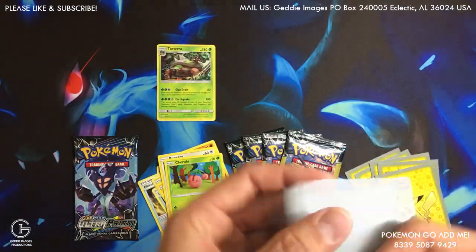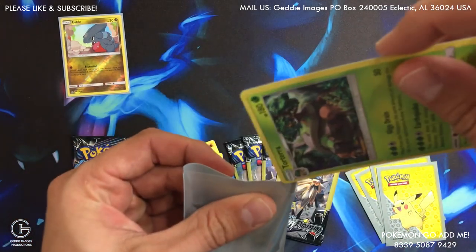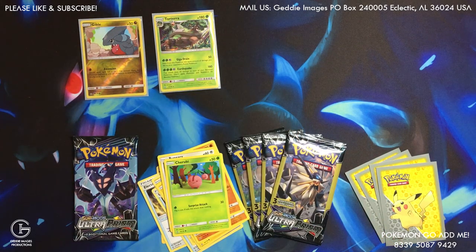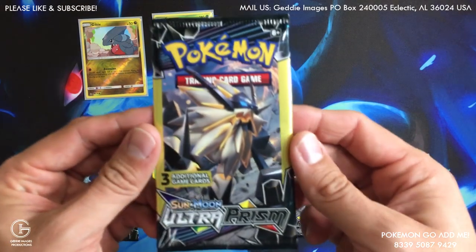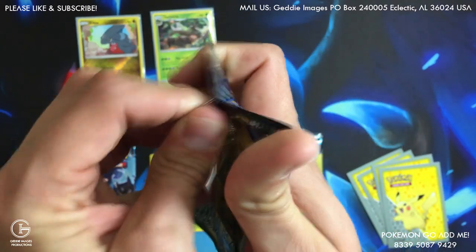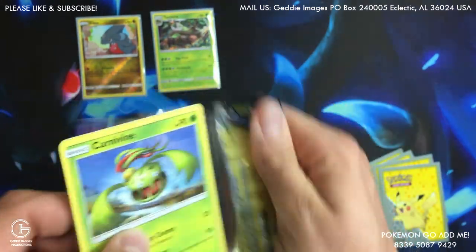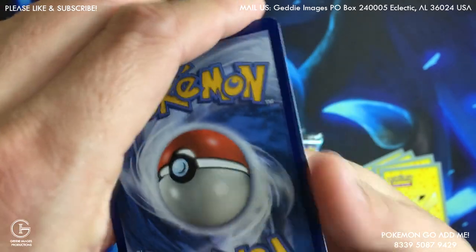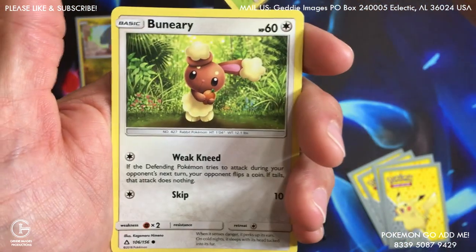I already got this one. One more pack left of Ultra Prism — probably open tomorrow. I'm still waiting on that Dragon Majesty Elite Trainer Box to release and come in the mail. We'll get that soon hopefully. In the meantime we'll probably be getting to Burning Shadows, so that's next. Pokemon Fan Club, Carnivine, and a Buterin.